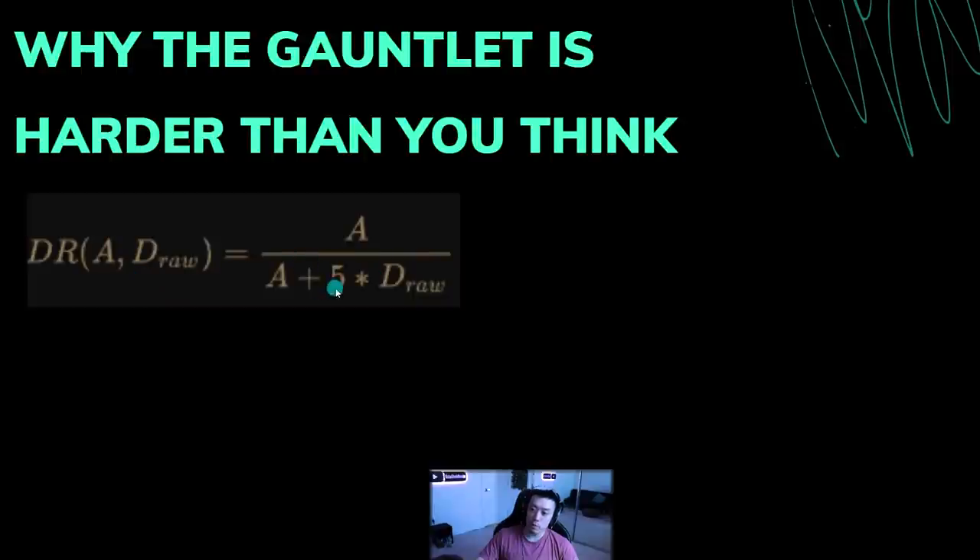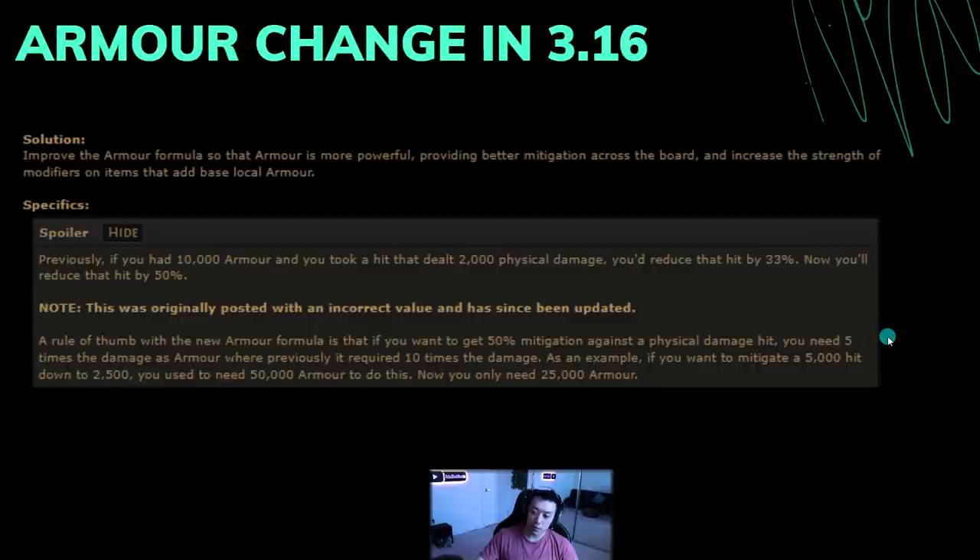Before, the formula used to be plus 10 times, but they changed it to five times. So for small hits you'll be near 90% physical damage reduction, but huge hits tank your mitigation. The rule of thumb: if you want 50% mitigation against a big physical hit, you need armor equal to around five times the damage — previously it required ten times. If you want a 5,000 hit reduced to 2,500, you need 25,000 armor now instead of 50,000.